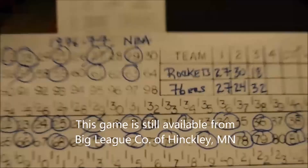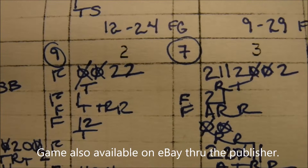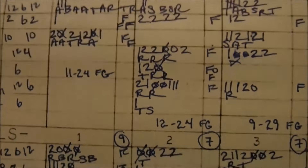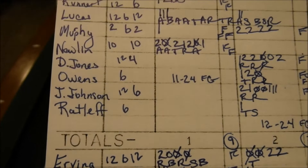The leading scorers so far: Rudy Tomjanovich leads all scorers with about 19 points. For the Sixers, Dr. J Julius Erving has about 18 — he had a good third quarter. Doug Collins also has 16, with 10 points in the third. There's foul trouble: Rudy T and Calvin Murphy have five fouls for the Rockets, and George McGinnis has five fouls for the Sixers. I'm starting all those guys in the fourth quarter.